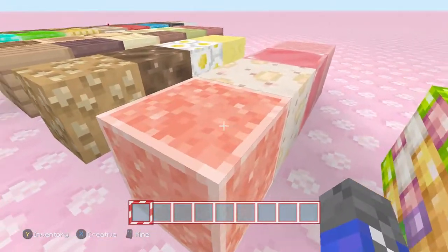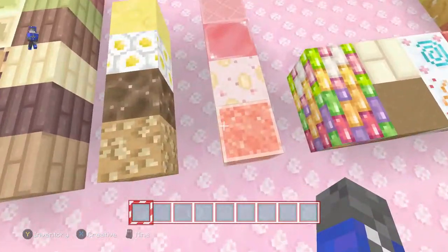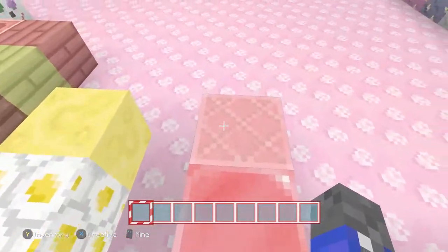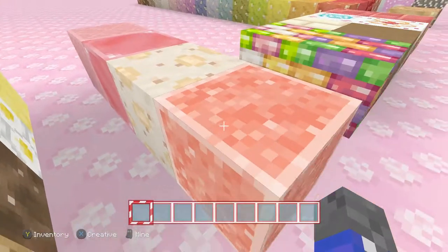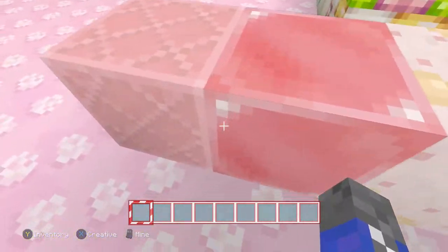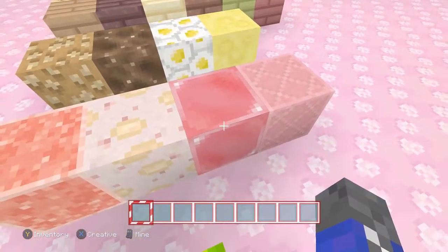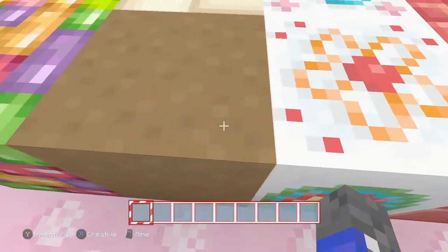The watery blocks — I think this is the prismarine itself, the regular one. It looks very similar to the diamond, emerald, and lapis, but it's more pink now. The variants include the brick, the block, the dark prismarine, and the sea lantern. I'm a big fan of the prismarine — it looks like a shiny new ore block actually in regular Minecraft. Now onto the different variants: the nether brick and the red nether brick, which looks crazy — like a bunch of jelly beans glued together.